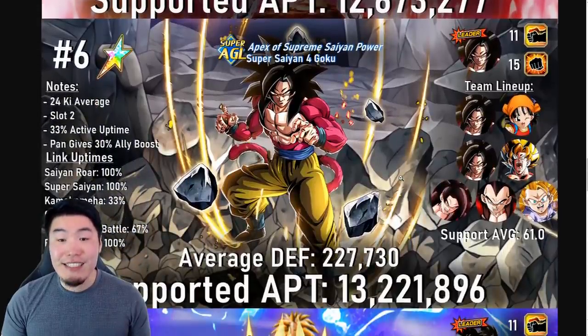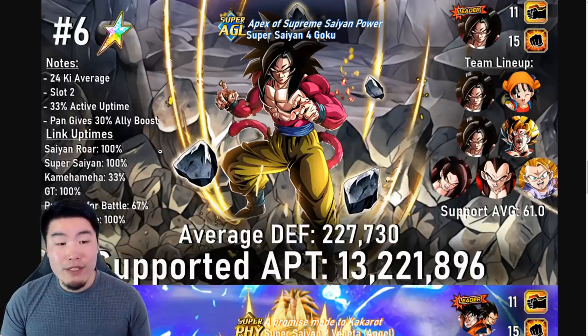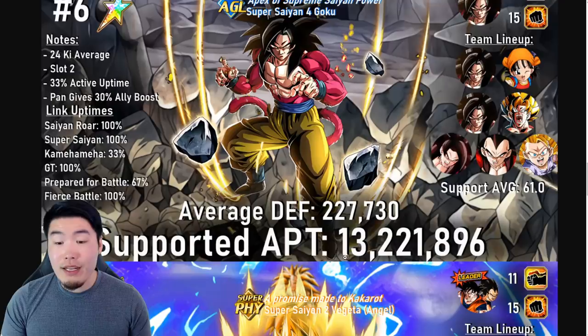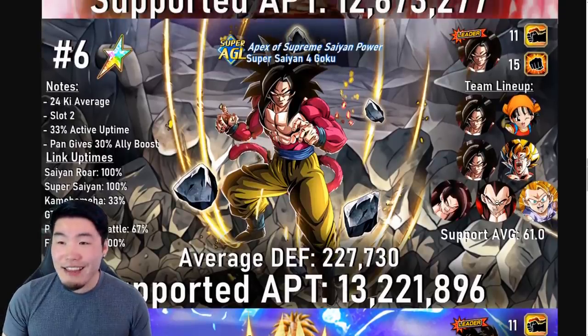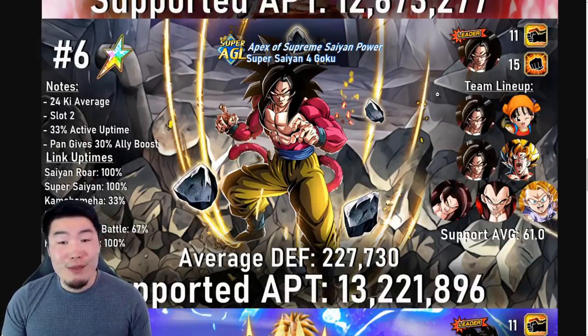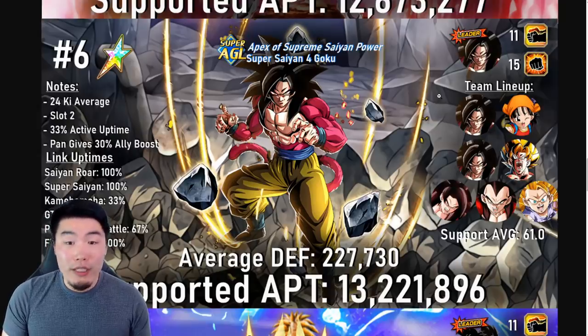From there we have number 6, and this might surprise some people because he is a little bit older at this point — AGL LR Super Saiyan 4 Goku under his own leader skill. Here is the full team. Notes: 24 ki average, he gets a lot of ki, slot 2, 33% active buff time, and Pan gives 30% ally boost. For his link uptimes: 100% for Saiyan Roar, Super Saiyan, Fierce Battle, and GT; then 33% for Kamehameha and 67% for Prepare for Battle. Average defense 227,730, and supported attack per turn of 13,221,896. People didn't really believe me when I said this in the past, but LR Super Saiyan 4 Goku is still one of the best units in the game, even though he's from the 4-year anniversary and over a year old at this point. He is still absolutely phenomenal — number 6 on the list.